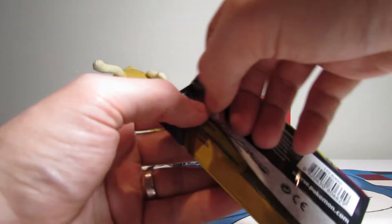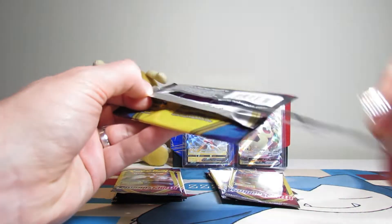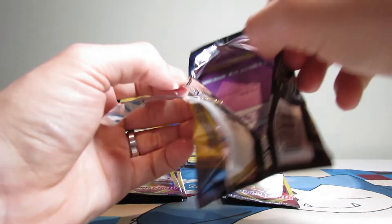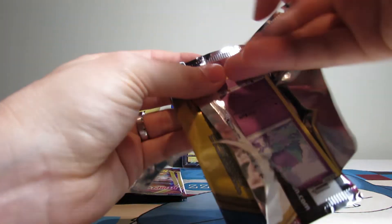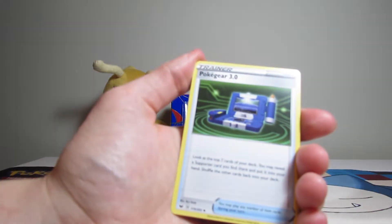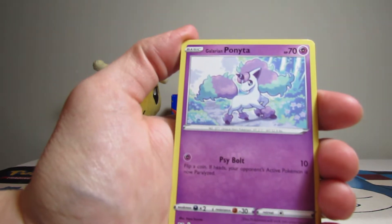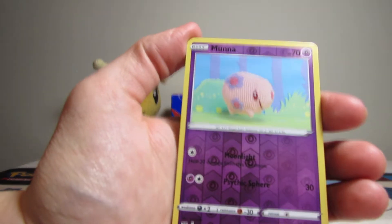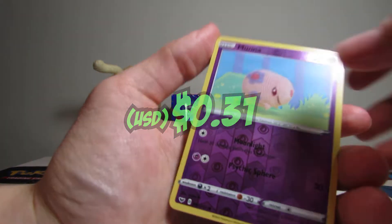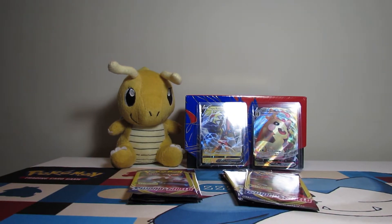When we were getting these from the store, they sell them in giant boxes and there are tons and tons of these in there. We thought about just buying a whole box — we couldn't figure out how many were in there because it didn't list it on the box. We have a Pokegear 3.0, a Galarian Ponyta, and another Munna — that one's reversed though. I'll take it.